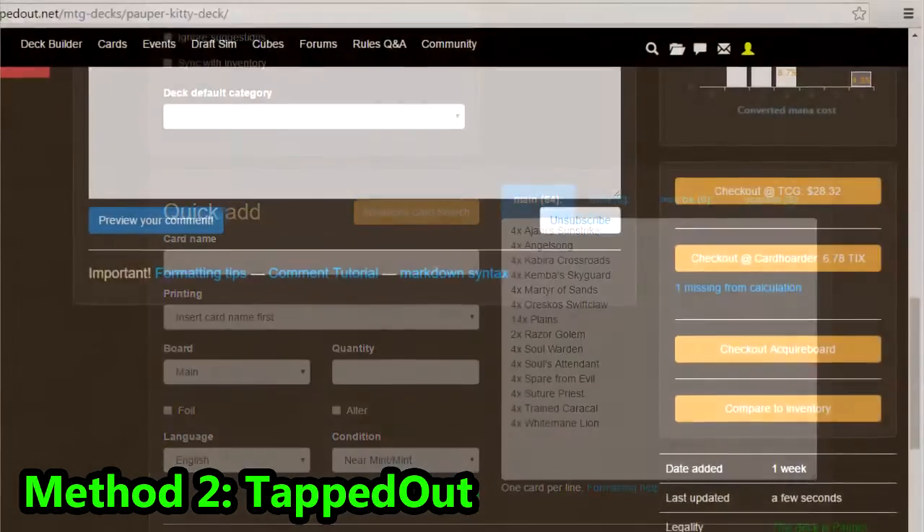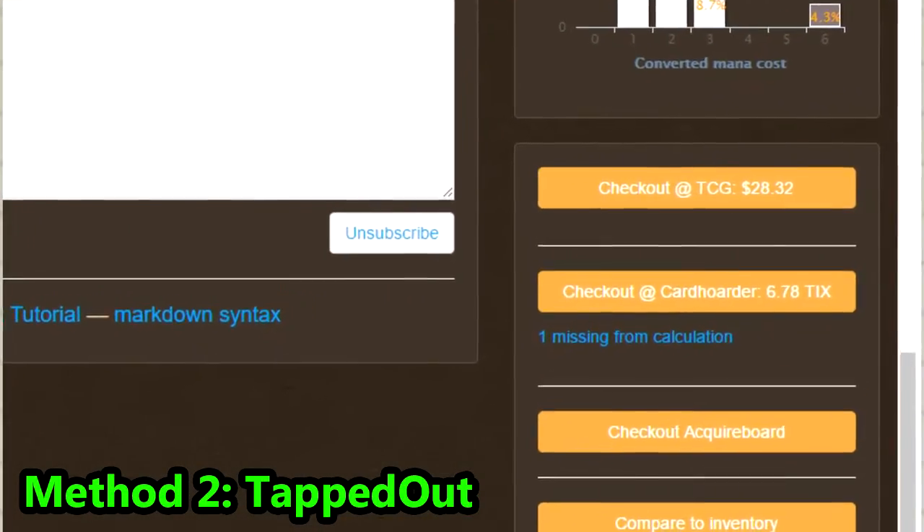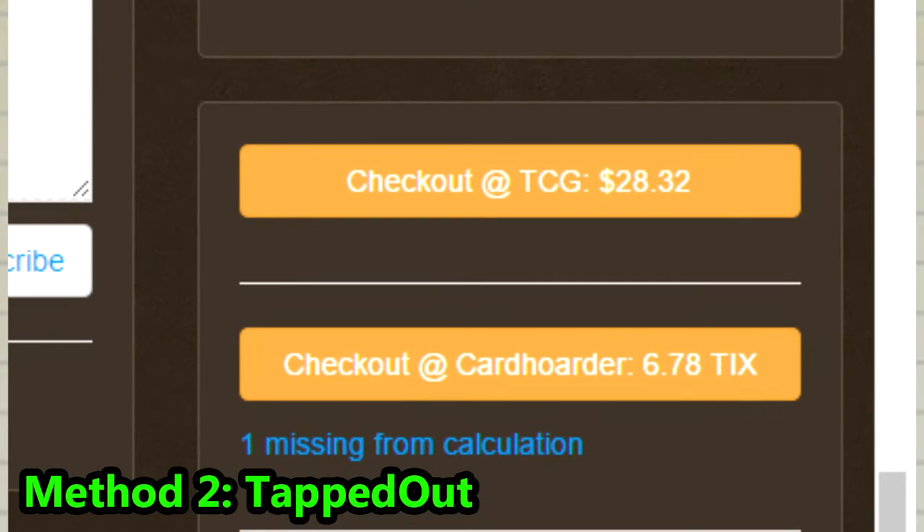In addition, on every deck page, you will have the option on the bottom part of the screen to buy the paper deck on TCG Player or the virtual deck from Card Hoarder for Magic the Gathering Online.